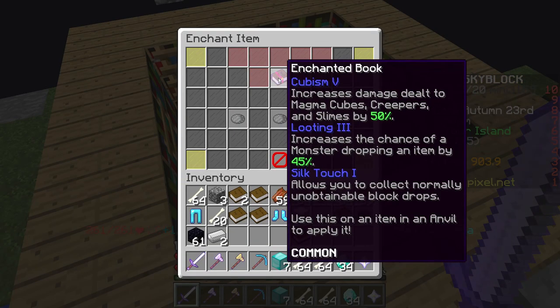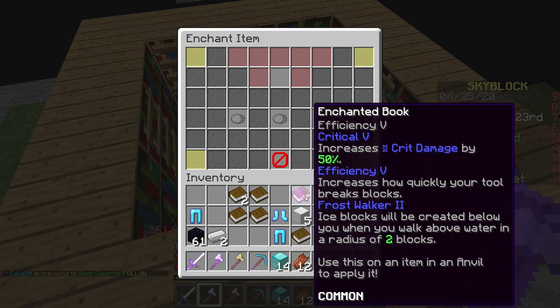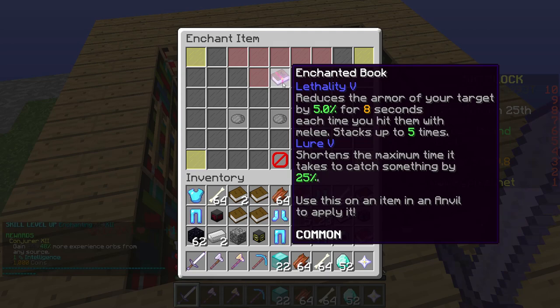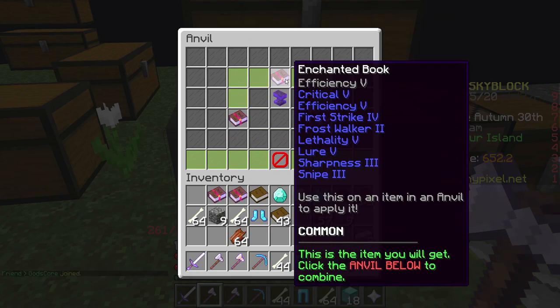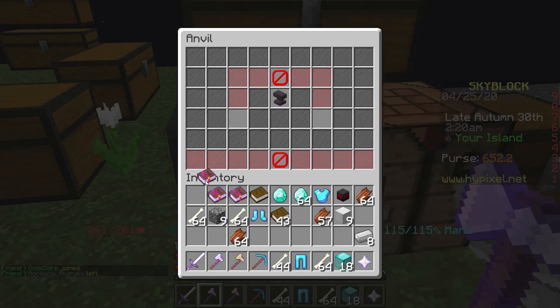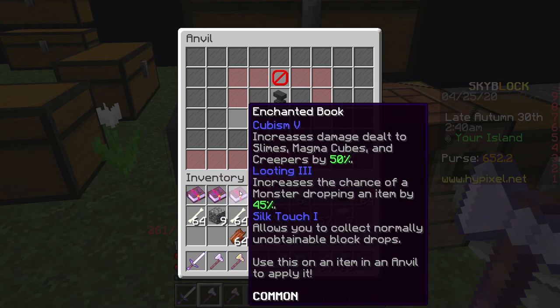The first enchantment we're going to get is Cubism 5, and then we need to get Critical 5 as well. We got Critical 5, Efficiency 5, and Frost Walker 2, which is brilliant. We've got Lethality 5 — we also need that. And Lure 5 as well — that's another enchantment book we need. Back to grinding once again. I just got First Strike 4. I've been putting all of the books together, and right now I can enchant this one. This has actually taken a long time and a lot of XP, but it is going to be worth it. The enchants on all of these books are absolutely insane.